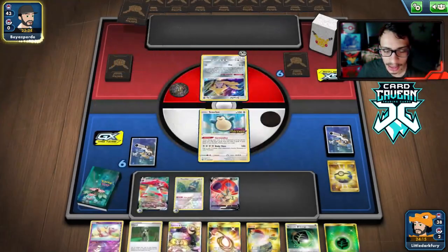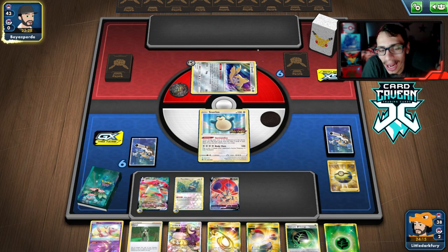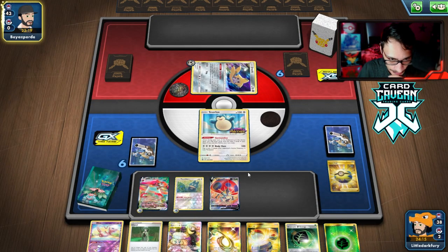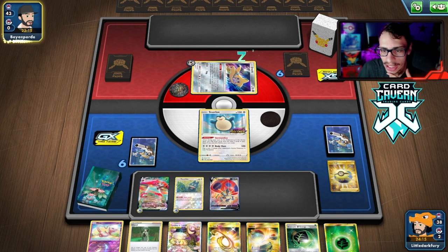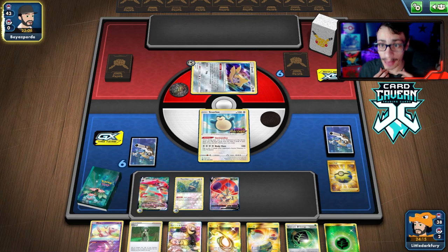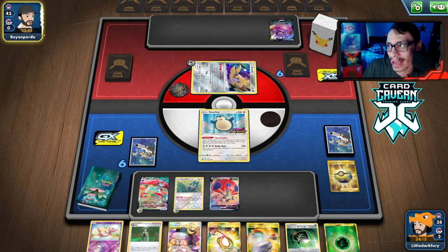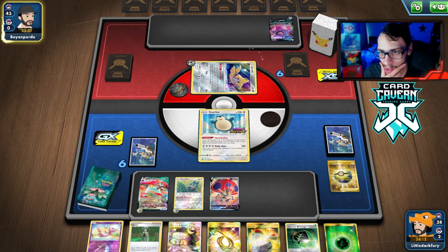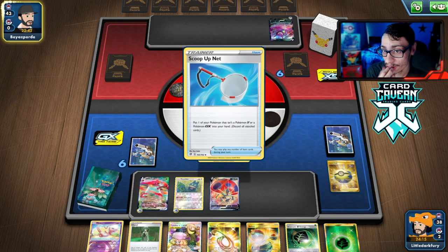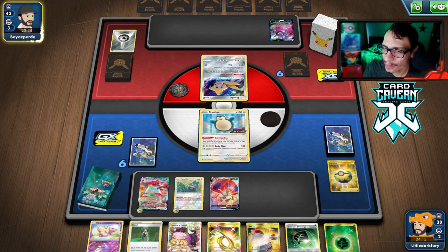We can play aggressive with Orbeetle — you don't have to always play tactically. If they don't bench anything we win the game because we can G-Max Wave the Jirachi. Maybe I should have kept a Boss on that Quick Ball. They get a Marnie and we lose our hand — that's totally fine since this hand wasn't great anyway. They benched another Jirachi but we haven't seen their main attacker yet. I can't tell if they're playing ADP or Bronzong.